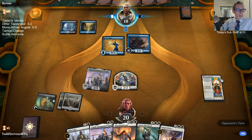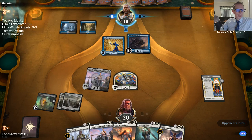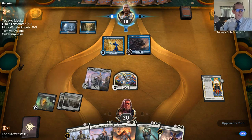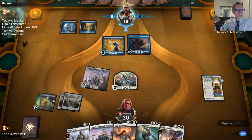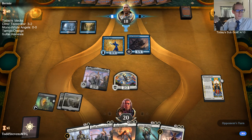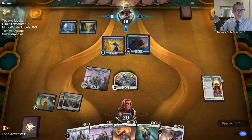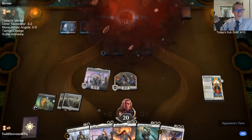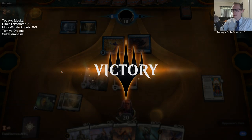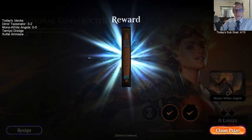Why did you have Leyline Prowler in there? Or Izareth — I guess with Izareth you just want to be able to reanimate stuff. I do like Bond of Revival; I think it's a good card. That's why we have the Tameks — to have something against Nissa.